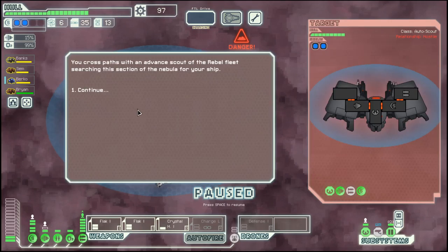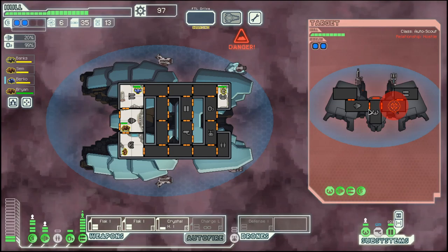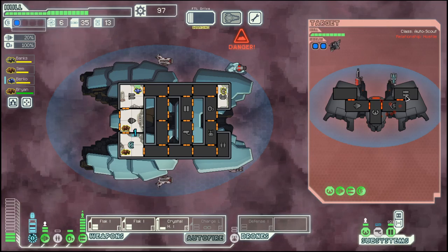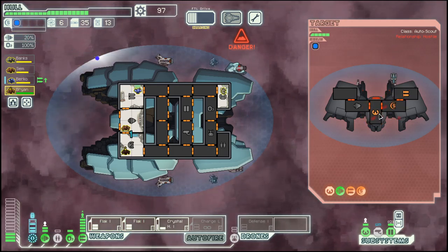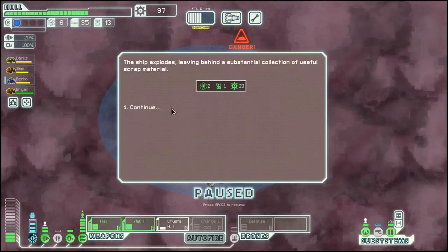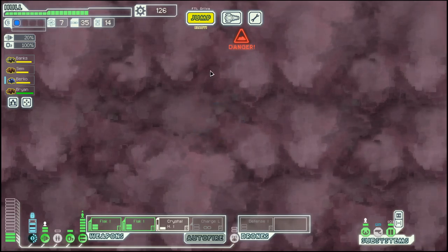Let's go down into this nebula, where we hope to deal with the shield that way, so we can then focus the crystal on the weapons. Yes, that's what I wanted to see. Very nice. Down here and then up again into the nebula.